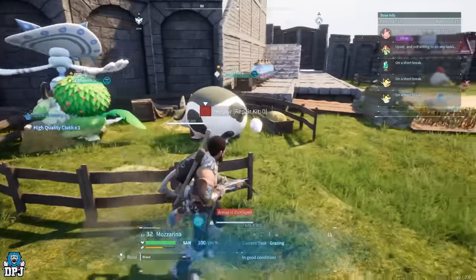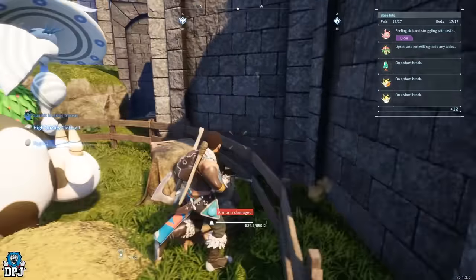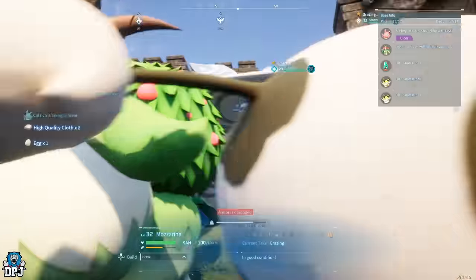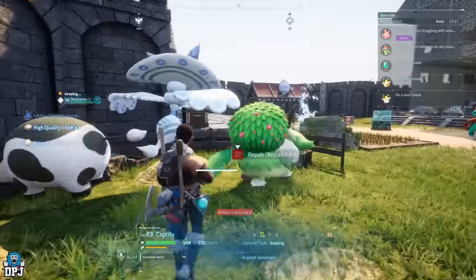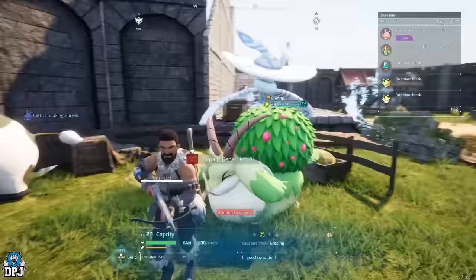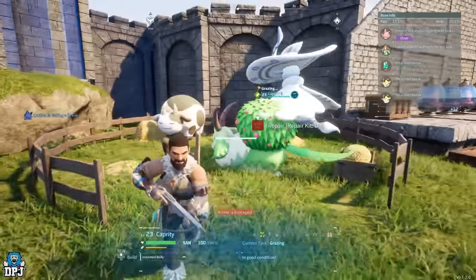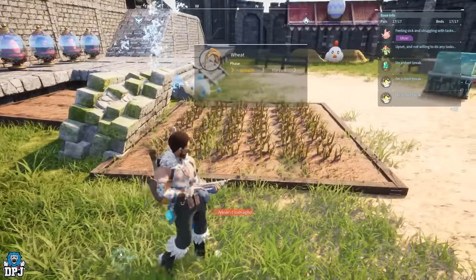Starting on the left-hand side we have my ranch. Your pals will drop certain materials if they have that farming trait. This one here drops me cloth - high quality cloth. I've got eggs from the chicken, I get milk from a cow, and not sure what this dude does but I put it here for some reason. So that's my ranch here.